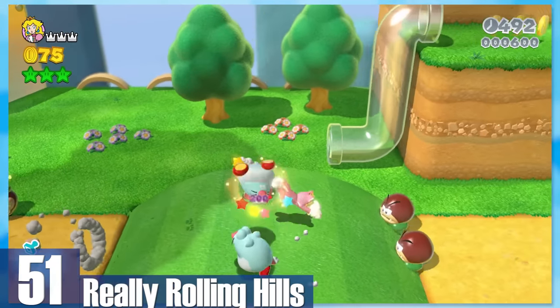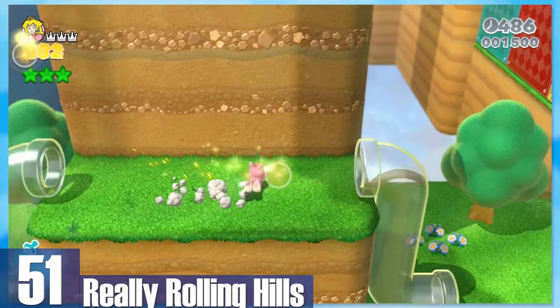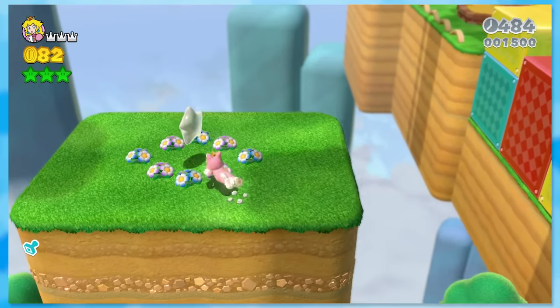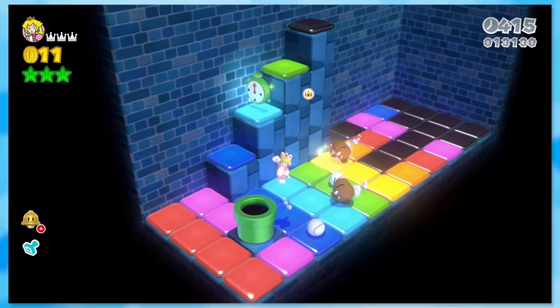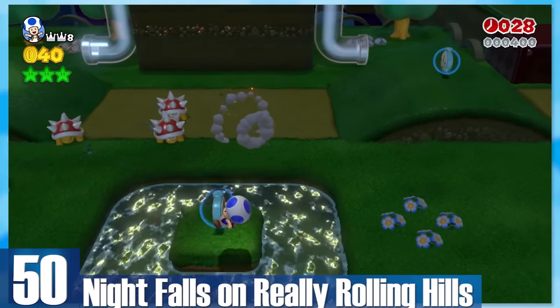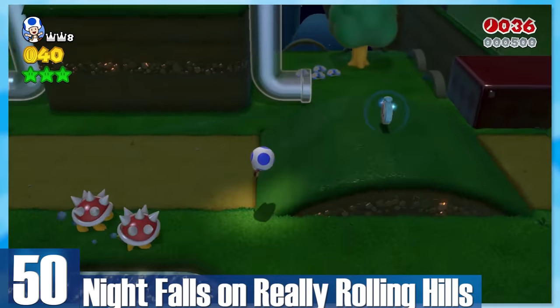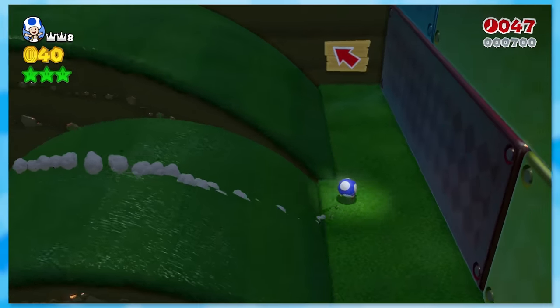51: Really Rolling Hills — the hills do be rolling, and the color panel room really pops. 50: Night Falls on Really Rolling Hills — virtually the same level, but on a tight timer now. I really enjoy the rush of getting clocks while also playing through the level. It's satisfying.